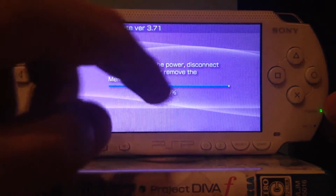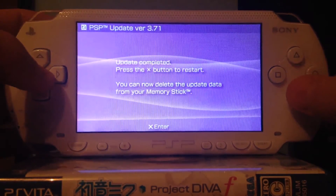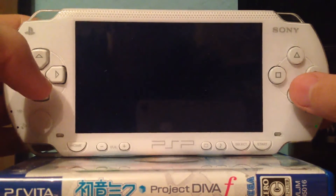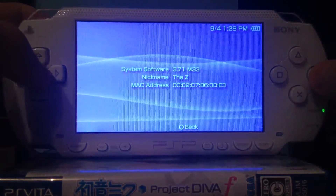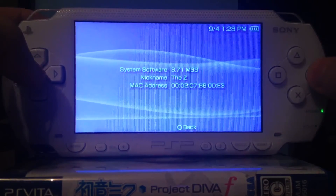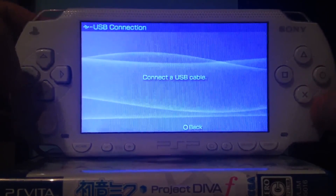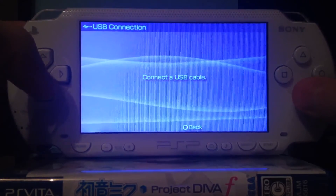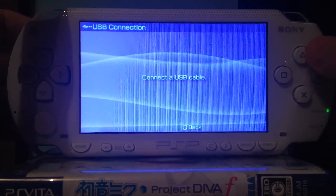Also worth mentioning: the normal firmware updater freezes at 84% and then goes to 100%. Custom firmware updaters do not do this — you'll see it at the 6.60 updater. Now we're on the 3.71 M33, on the other side of the restrictions, so we can finally install original firmware. Next, connect the PSP to the computer and copy over the 6.60 firmware, because two files need the path /PSP/GAME/UPDATE. I'll be back at the computer and then back at the PSP.